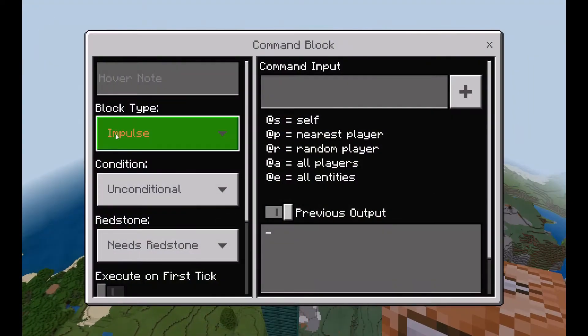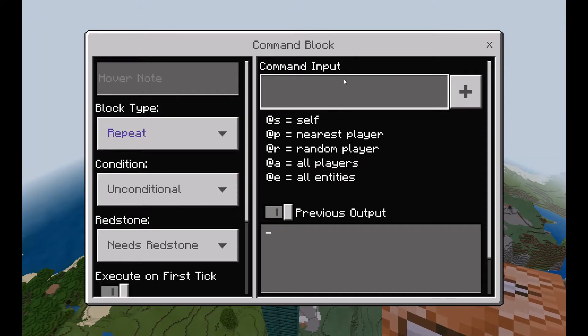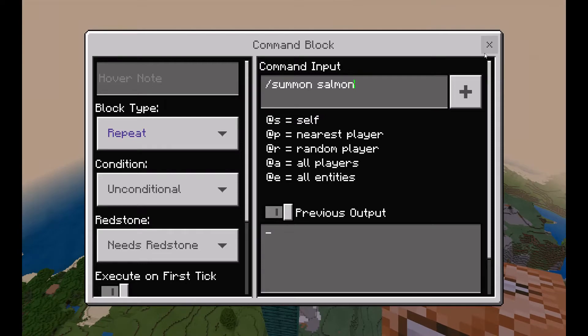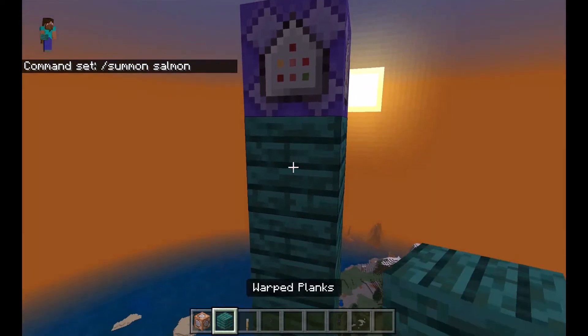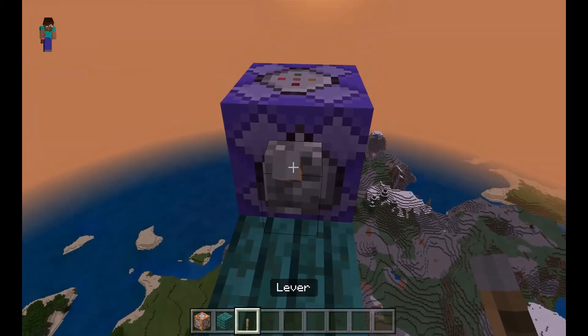If we go into the command block, you're going to want to switch it to repeat. Then you type slash summon and your animal of choice — I'm going to say salmon. So we've got a repeat command block. Then we're going to get a lever and put it on the side of the repeat command block. I do recommend building out some blocks for this because it can be quite hard to do.